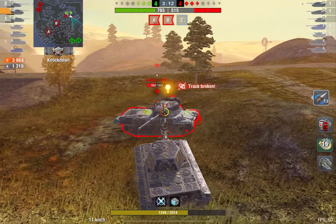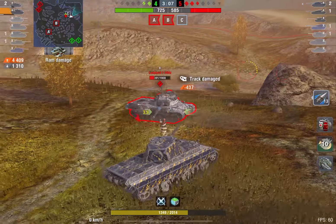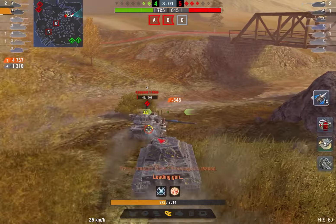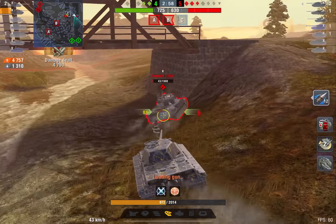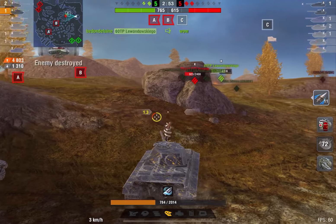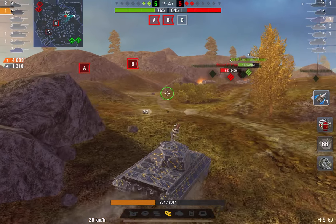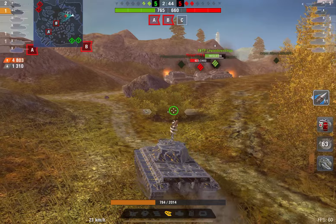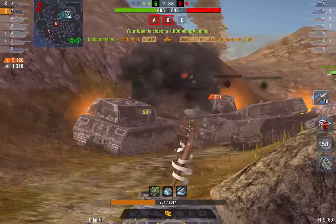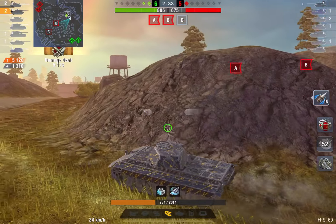Lastly, this tank is just an absolute beast when it comes to one-versus-two-ing and one-versus-one-ing. If you can fight multiple tanks, this is the tank to go for, because when you go into a clinch with any other medium or light tank, they will not be able to penetrate you. You just wiggle your turret a little bit, get into a clinch, and they are pretty much 100% finished — you are very hard to penetrate for most mediums and lights. Let me know what you guys think in the comment section below. Happy here signing out, and I'll see you guys next time. Bye-bye.